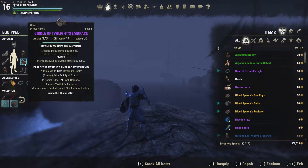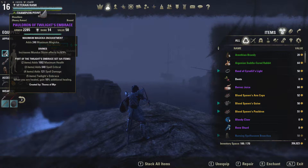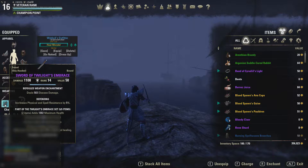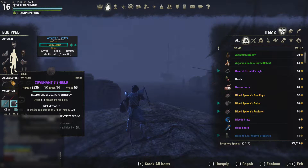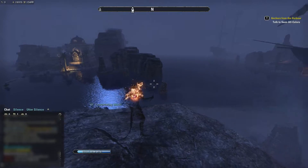Then I'm using 5 pieces of Twilight's Embrace. I have belt, shoes, gloves, shoulder piece and sword. These are Vet 10 because you can't get them higher. And then I just have the covenant shield — it doesn't really do anything though. Let's try it again.